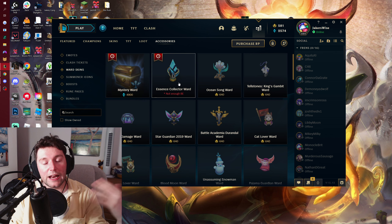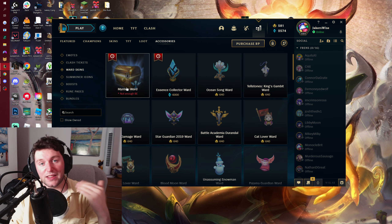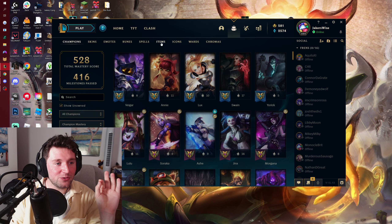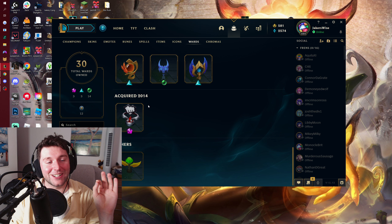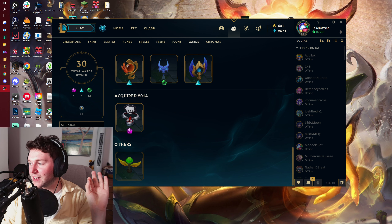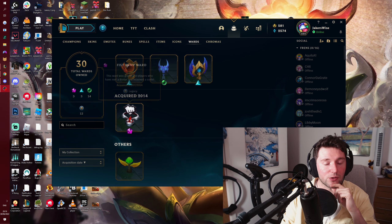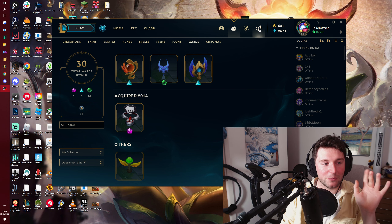You can get a Mystery Ward and an Essence Collective Ward. I would spam this if I had the Blue Essence and didn't want to buy anything else. Currently though, I use one of the best wards going, which is one I acquired in 2014 — my friend in America met Araya and got me a Fistbump Ward, which I think is a rare one, but I love it.